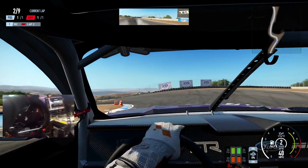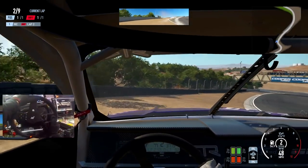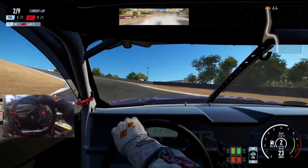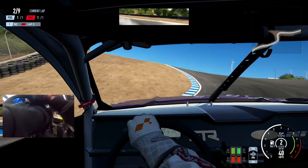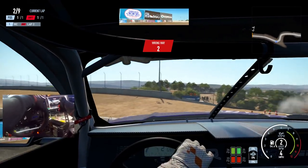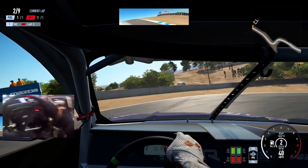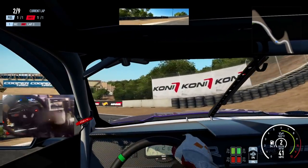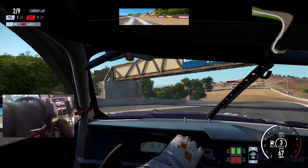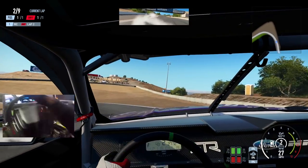Stay on throttle. How far can I get up here without it kicking me out? Oh shit — go back down. So we get another attempt at this. Oh my god — that is difficulty level 20 out of 10. That's what I'm saying. It's dumb.